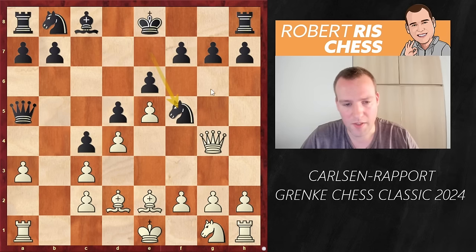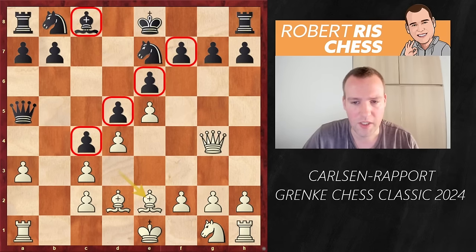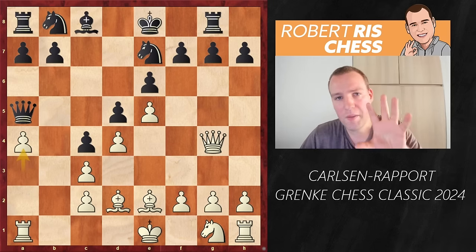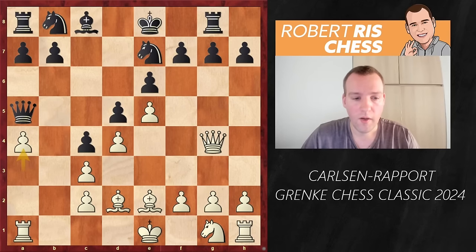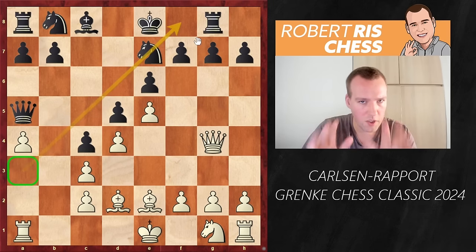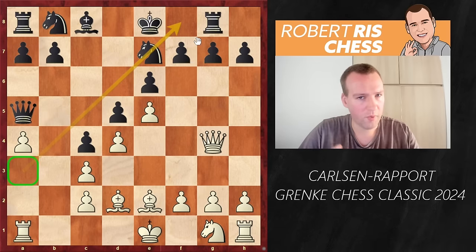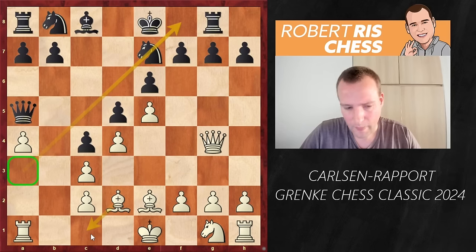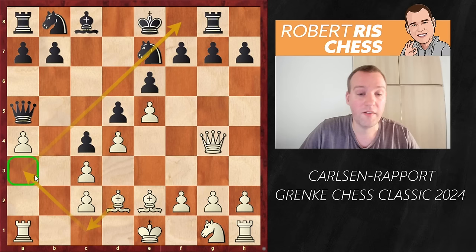Usually the knights are faring quite well in these closed positions, but black is also having the bad bishop — the typical French bad bishop. The light-squared bishop is restricted by all its own pawns. In most games, Nf5 was played to protect the pawn on g7, but Rapport goes for the move Rg8. And here, a4 — this is a very important move in a lot of French positions.